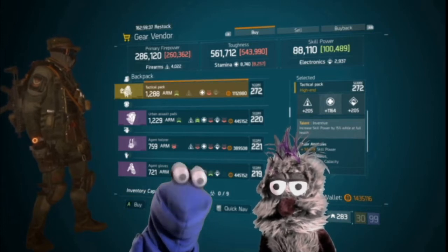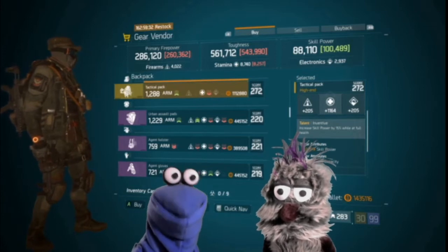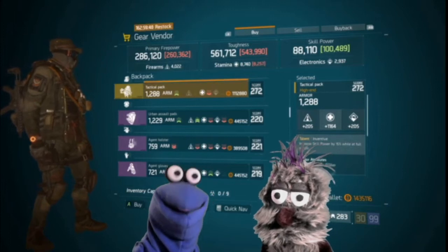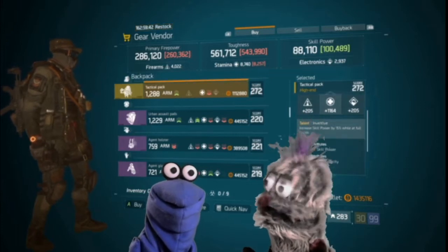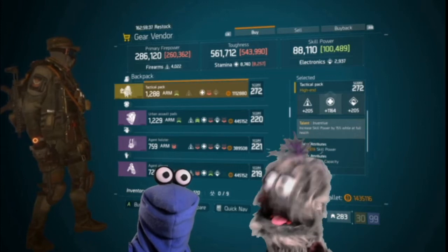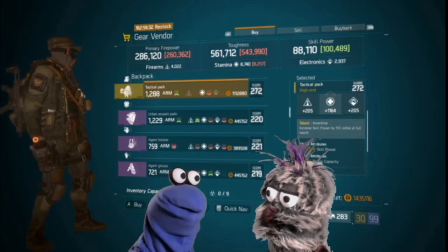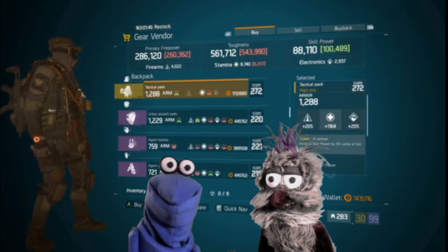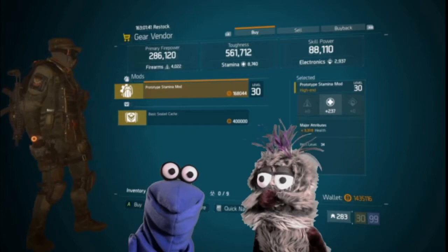Here at Southpaw, they have two items. They have the Inventive backpack rolled to stamina with 12,379 skill power and 49 ammo capacity. They also have a prototype stamina mod with 3,318 health. Come get this if you feel like it.